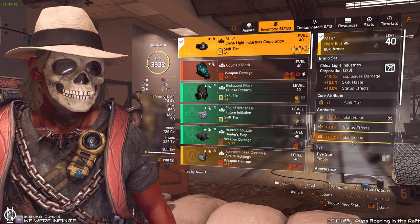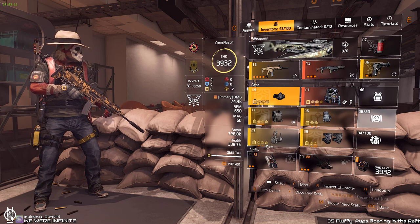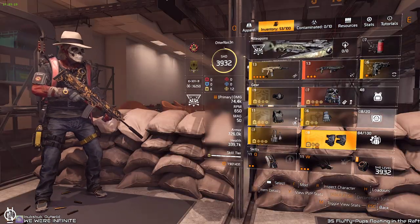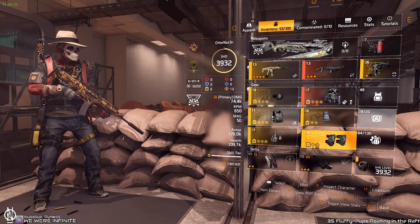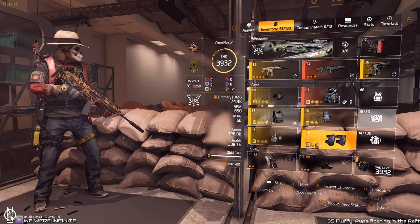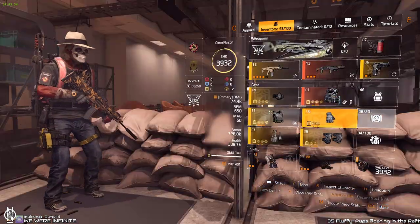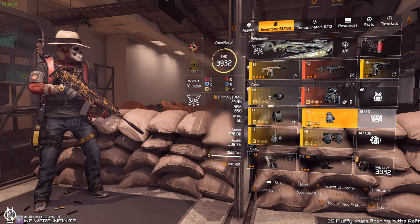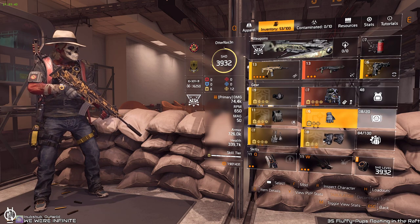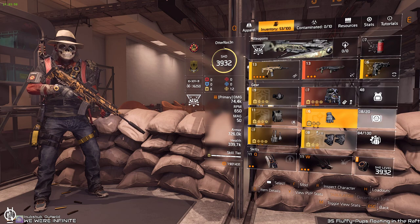Mods are obviously skill haste everywhere you can, and the Improvised Holster gives us an extra mod slot for another 12% skill haste. You could also get rid of China Light entirely and go with Golearn here, but the problem is you don't have status effect on the first China Light brand bonus — that's only on Golearn. Alternatively, use Golearn and Honor You — Honor You gives skill haste on the first brand bonus — then use improvised pieces for status effect and skill haste everywhere, gaining another mod slot for 24% skill haste.